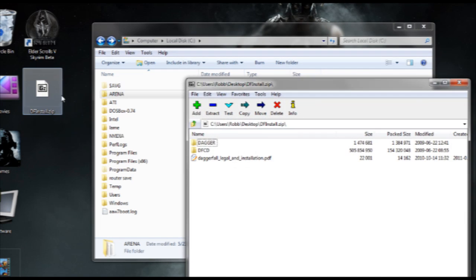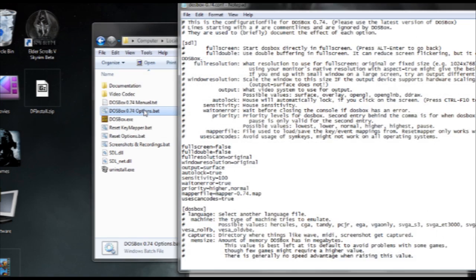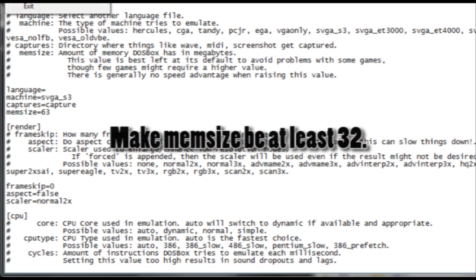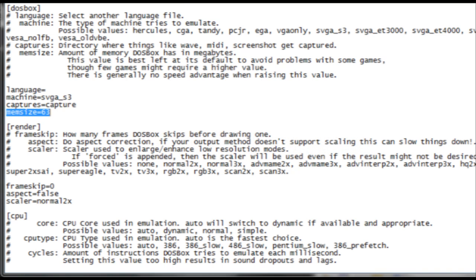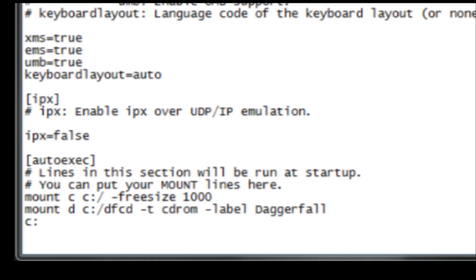Now for Daggerfall, you want to extract the zip file you downloaded. It should have two folders. I'm going to put them on the C drive in this example. Open up DOSBox options again and look for where it says "Mem Size". Change it to 32 or higher — I put it on 63. Now scroll down to the bottom again and copy the config. You want to add "-freesize 1000" to your mounted C drive, otherwise it'll say you don't have enough space when you try to install Daggerfall. You also want to mount the D drive, which is DOSBox's fake CD-ROM drive, to your DFCD folder since it has the CD files in that folder, so it acts as if you put the Daggerfall CD into your computer. Then just put C colon under that and save.